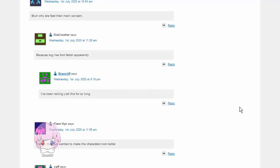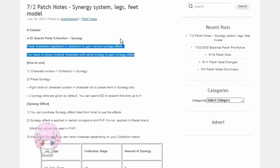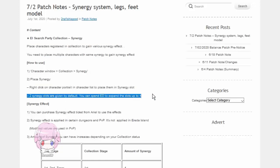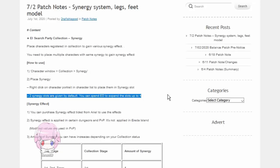Let's talk about the thing that's actually important here: the synergy system. Place registered characters in collection to gain various synergy effects. You need to place multiple characters with the same synergy to gain the synergy effect. Right-click on the character portrait in the character list to place them in the synergy slot. Two synergy slots are given by default, and you can spend ED to expand the slots — it actually means you can buy four more slots up to six. It's only about 5 mil to buy each of the synergy slots, so it's not a big deal.